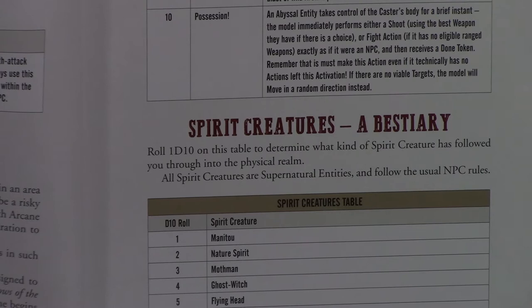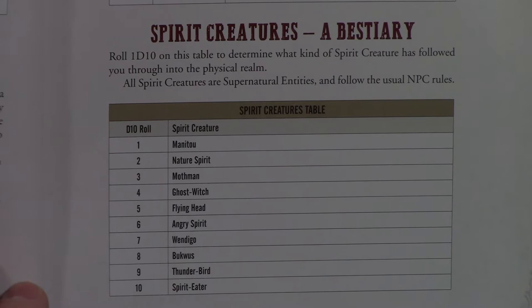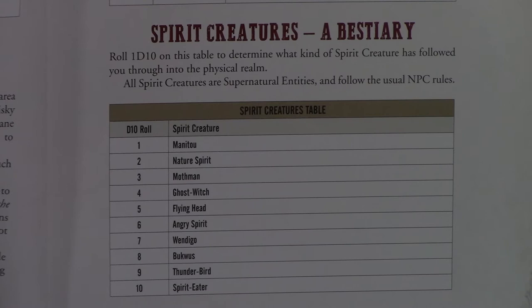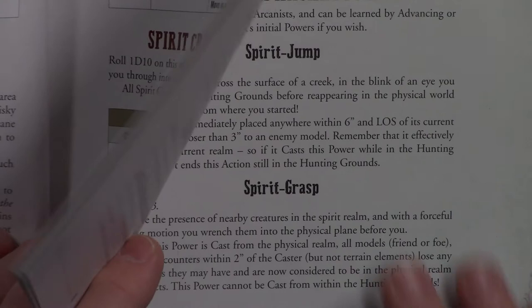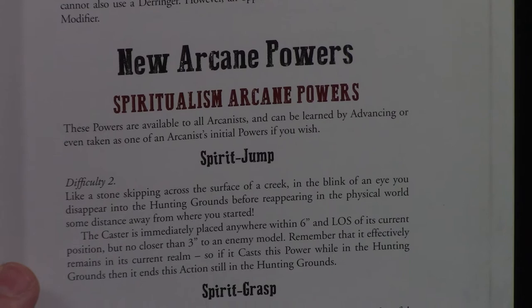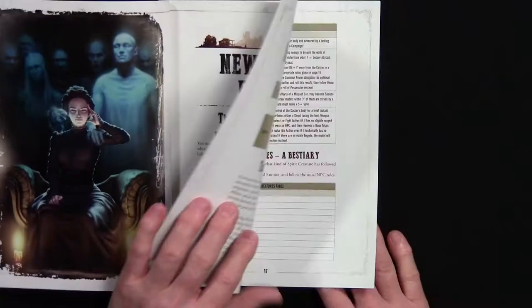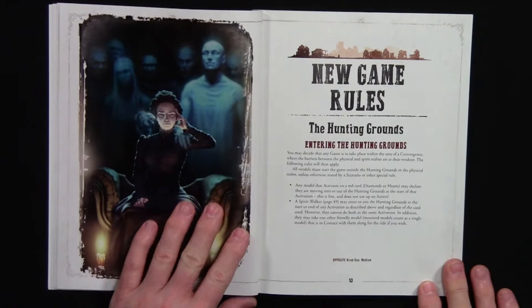There are some new creatures added to the game. They've also added some new weapons that include muskets and thrown weapons, and also melee weapons — which people have been asking about. And there are some new arcane powers you can add into the game. Those are the new things in this part of the new game rules.